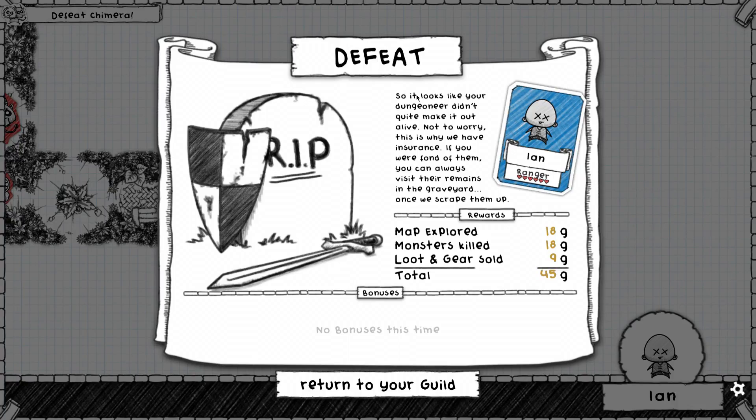Damn it — I really liked Ian as a character. We're gonna have to get another ranger. The next ranger that comes up will be Blindside 10 and we'll try to take care of them a bit more. We've had 9 to just throw at different missions, but now I have a 10 that I want to try and keep.